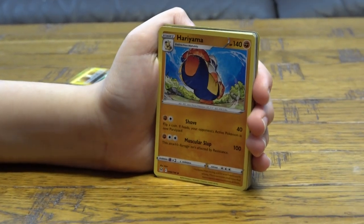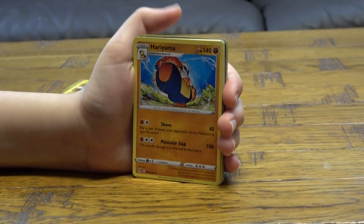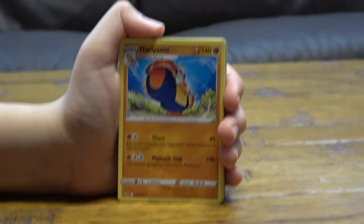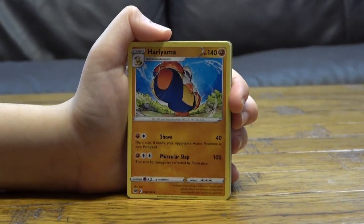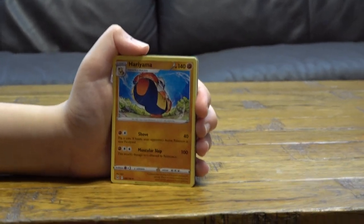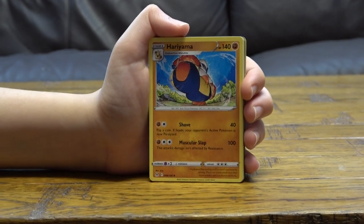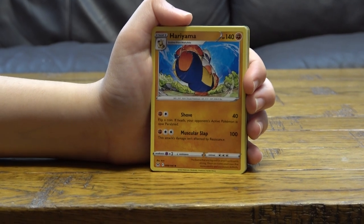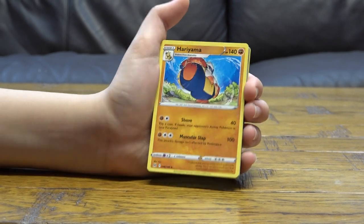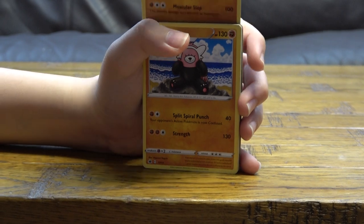Hariyama — stage one, evolves from Makuhita. It has 140 HP. For two energy, Shove does 40 damage — flip a coin, if heads your opponent's active Pokémon is now paralyzed. For three energy, Muscular Slap does 100 damage and this attack's damage isn't affected by resistance.